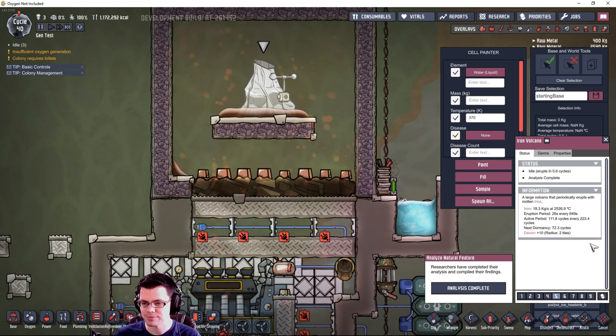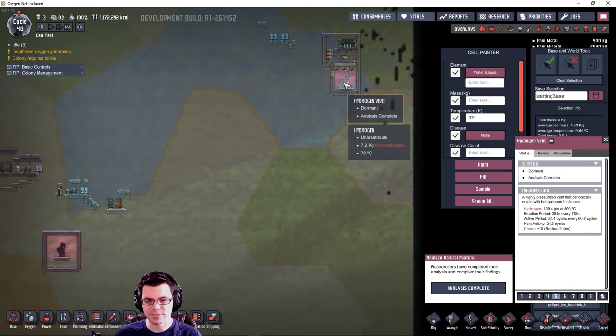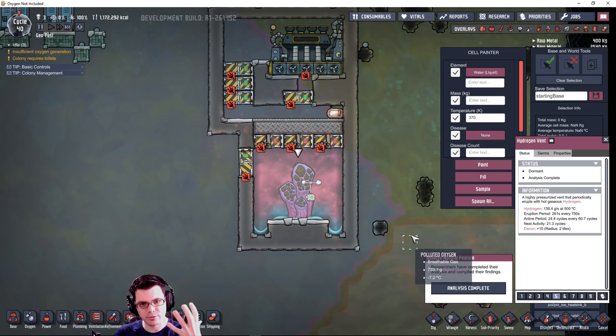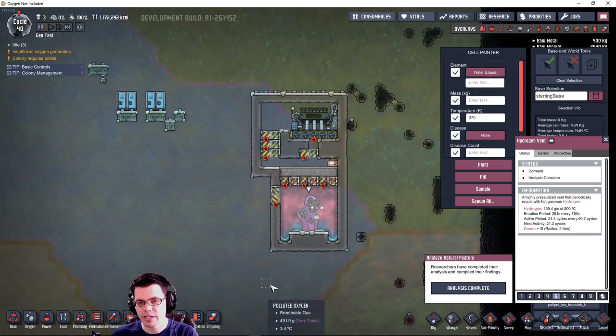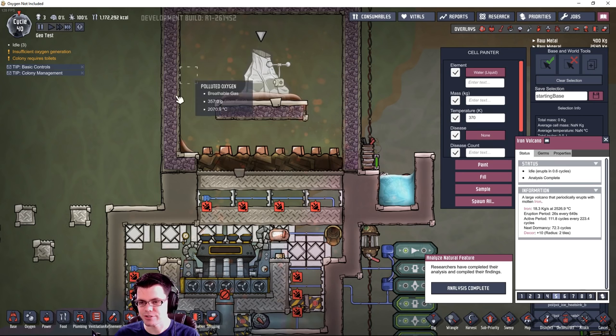You can see the next eruption will be in 0.6 cycles. If you really want to get deep into it, you can calculate how much material you'll get over a period multiplied by the rate to figure out total thermal energy from that volcano or geyser. The last bit of information is dormancy - this one will be dormant in 72.3 cycles. The hydrogen vent next to it is currently dormant and will be active again in 21.3 cycles.